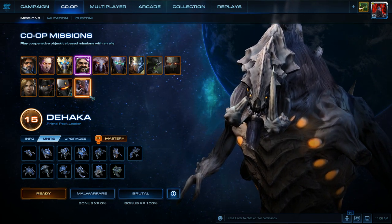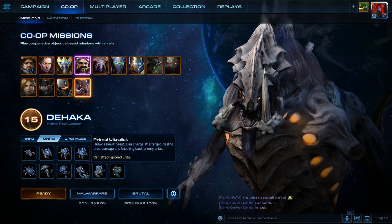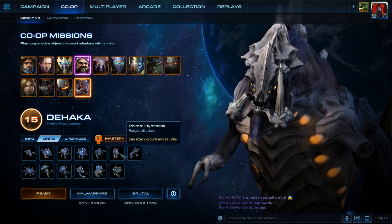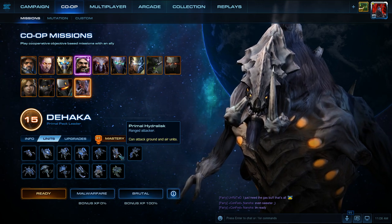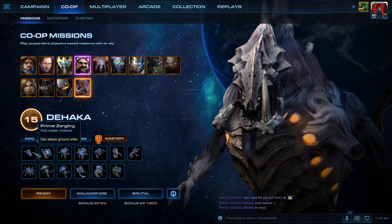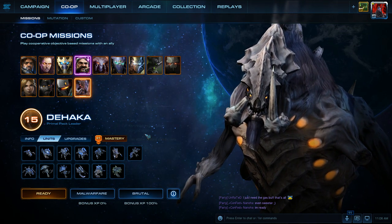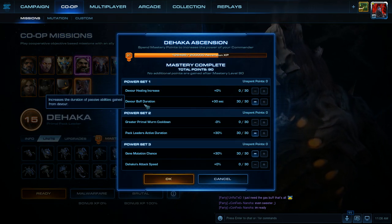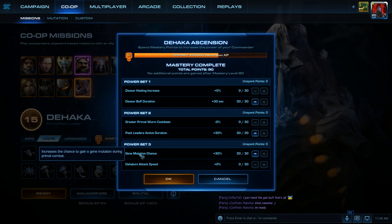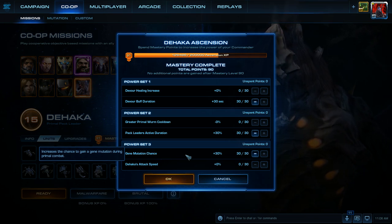This strategy does require Swan to be your teammate — we need the extra gas for it. We're going to use the Primal Ultralisk, the Tyrannosaur, and the Primal Hydralisk. We'll cover anti-air with the Hydralisk and the ground with the Ultralisk. We'll also use some Primal Zerglings and Ravazaars at the beginning for early defense. For Master Skill Points: Power Set 1 is Devour Buff Duration, Power Set 2 is Pack Leader's Active Duration, and Power Set 3 is Gene Mutation Chance — we're using that instead of Hawk attack speed now, as it's more beneficial.